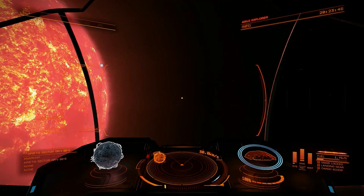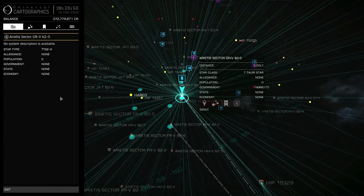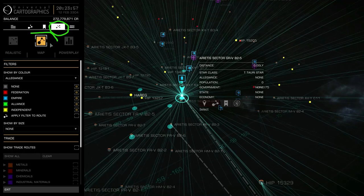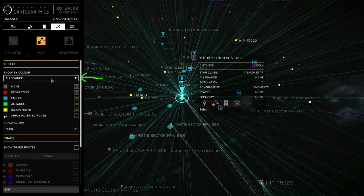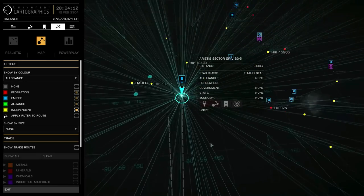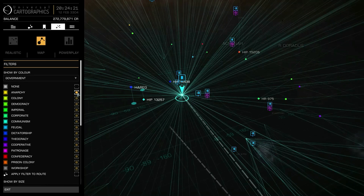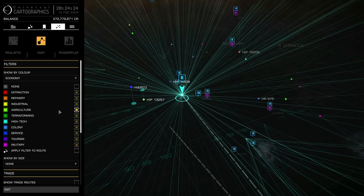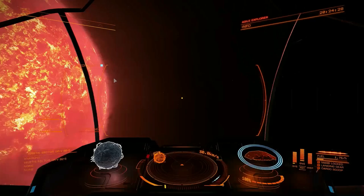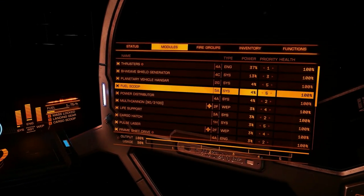Knowing how much fuel you have, there are three ways to get more. First, you can dock at a port and buy more fuel. To locate the nearest port, go to the galaxy map, the twinkling stars tab, the map section, and show by color either allegiance, government, or economy — turn off 'none' and turn on the other options. Any solar system with a port where you can buy fuel will have an allegiance, a government, and an economy.